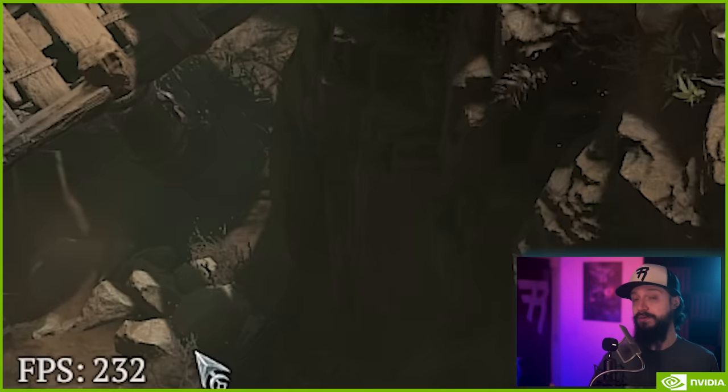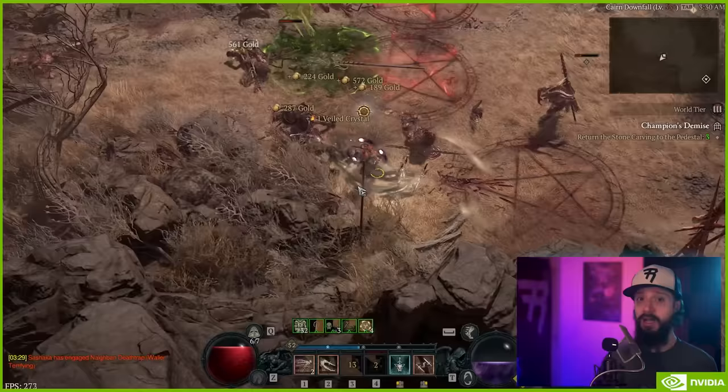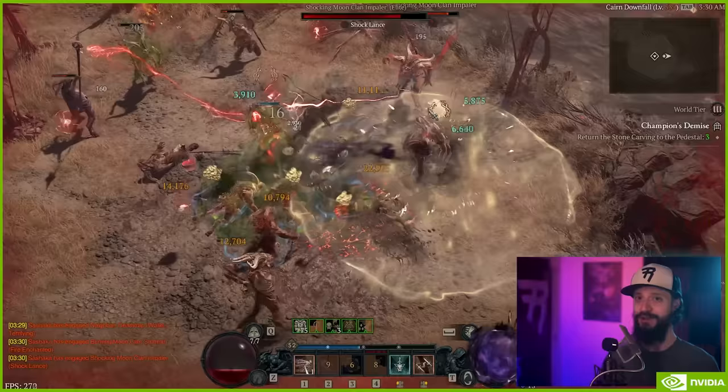If you wanted to enable Reflex separately, just toggle NVIDIA Reflex Low Latency. While DLSS 3 will give you the best possible Diablo 4 experience, if you don't have a 40-series card but are still running an RTX card, you can still use DLSS 2 to improve your performance. Ray tracing will also come to Diablo 4 in the future, meaning super realistic shadows and lighting — no date on that yet.